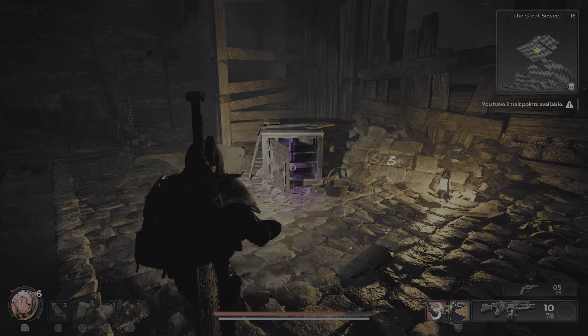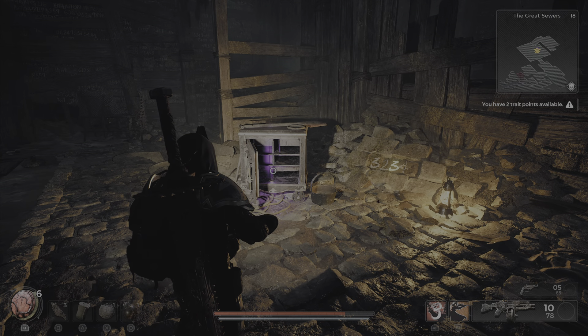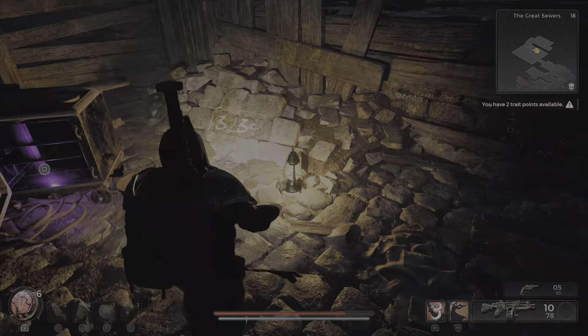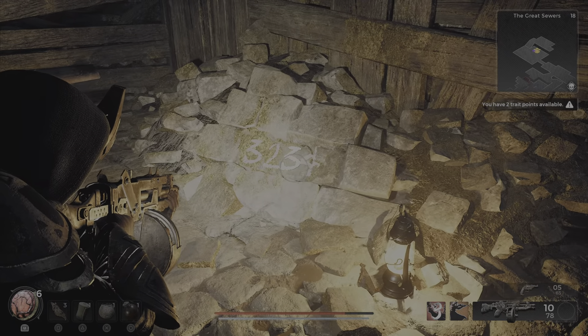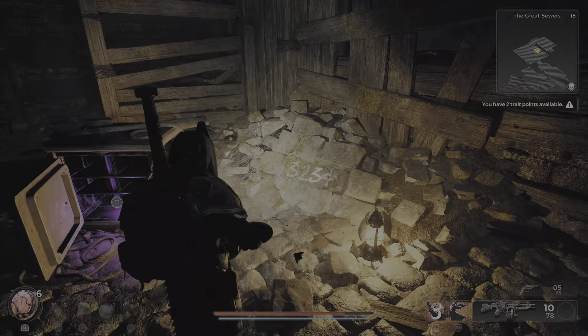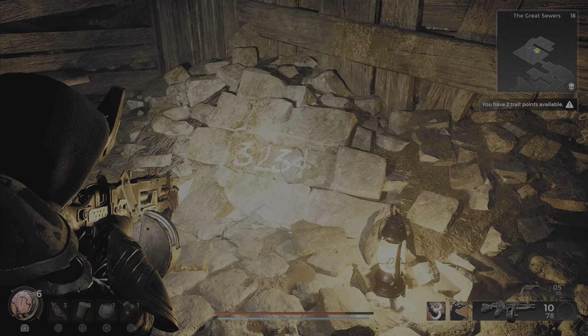I want to show you how to open up the safe. I haven't collected the item yet because I'm trying to show you in the video. Do you see these four numbers right here — three, two, three, four? The three is highlighted, and it's in the third position.